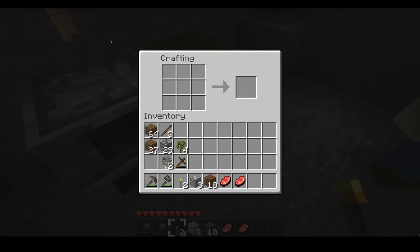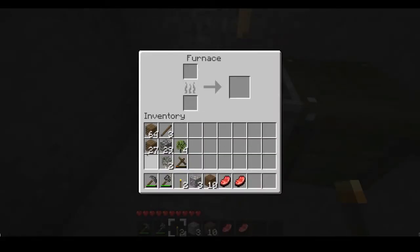Did we cover everything for 1.8? Probably not. I think you're gonna be poisoned by spiders. There's a lot going on. Also, the food looks different — the steak is more what cooked pork looks like now. And they're going to add zombie meat. No lamb chops though.